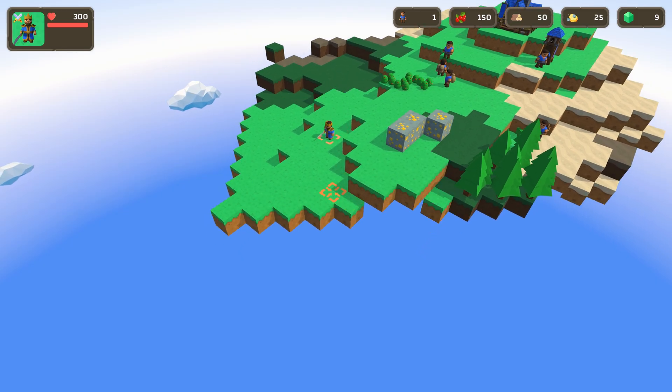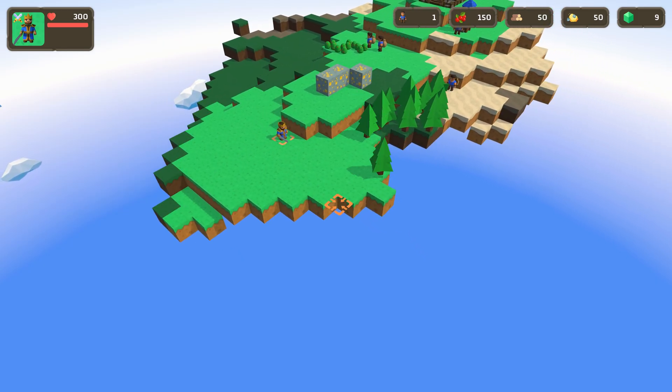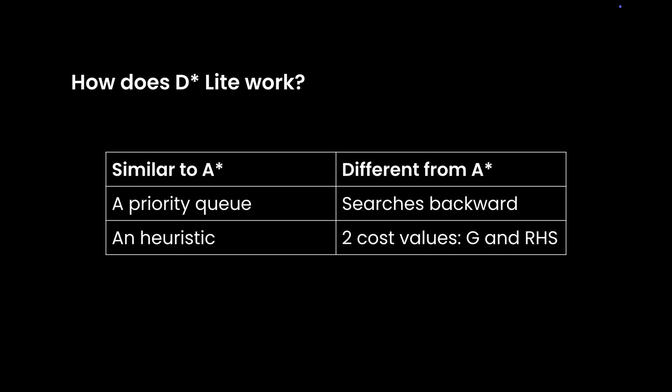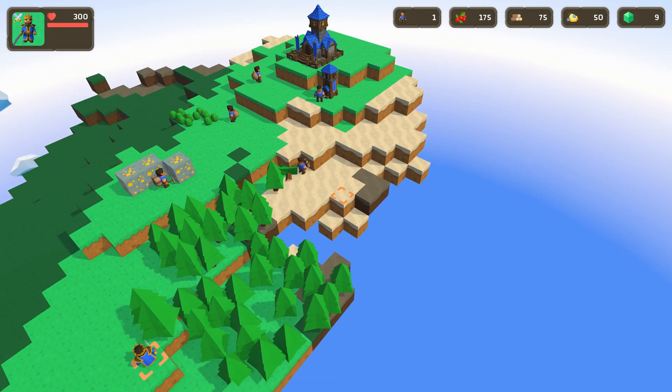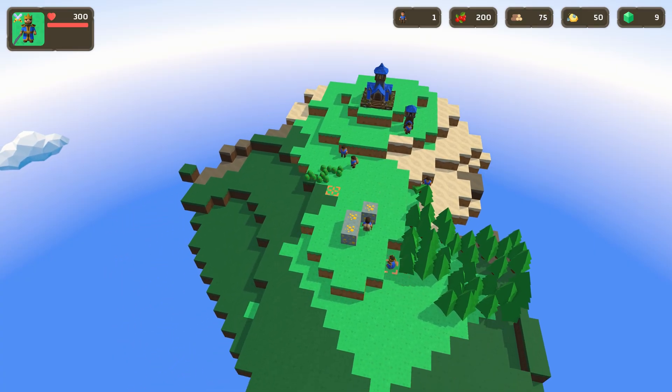It's fast, it's smart, and it might just be your new favorite algorithm. D-star Lite, or Dynamic A-star Lite, was originally designed for robots navigating unknown terrain. But it turns out it's also amazing for games, especially when things in the world can change unexpectedly.